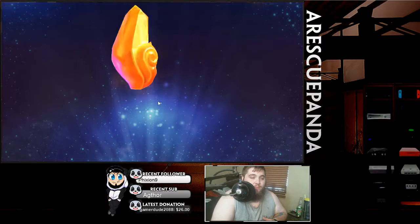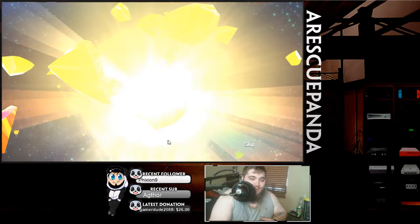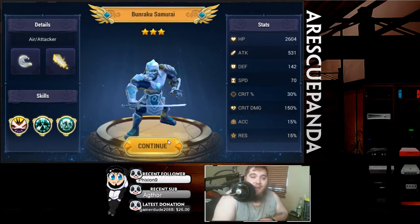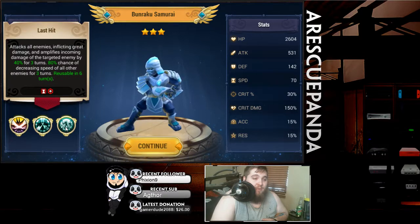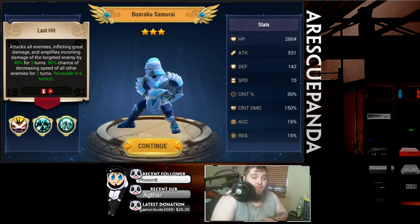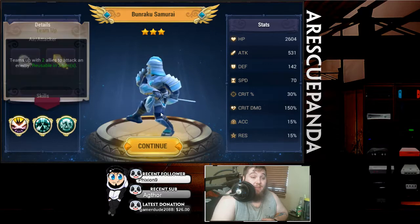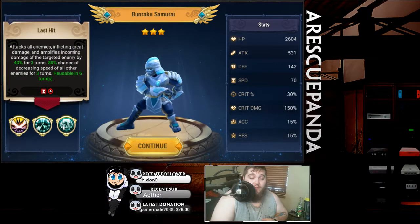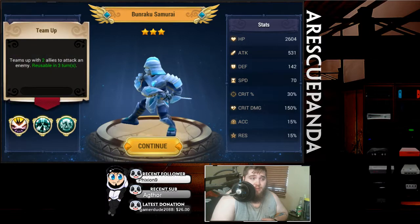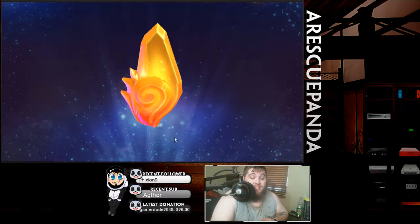Water sphinx kitten — I've got plenty of her. Another lightning! These rates are crazy. We got the air samurai. Let's see — inflicts great damage and amplifies incoming damage of the target enemy by 40%, 80% chance of decreasing speed of all other enemies. Teams up with two allies to attack an enemy. This seems like a really good unit — being able to amplify the damage of a specific unit while decreasing the speed of others seems good for PvE dungeons, and teaming up with two allies on a three turn cooldown seems awesome. We'll have to see what the skill ups are for that guy.